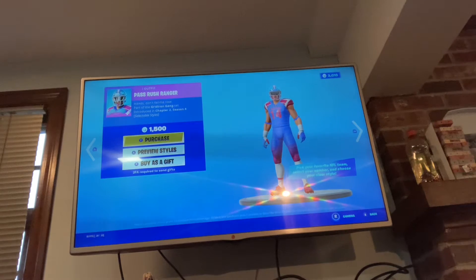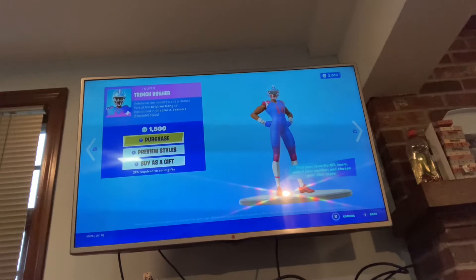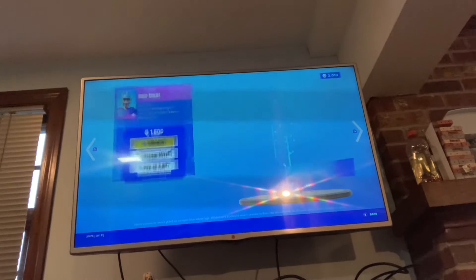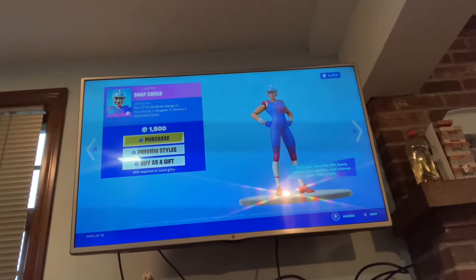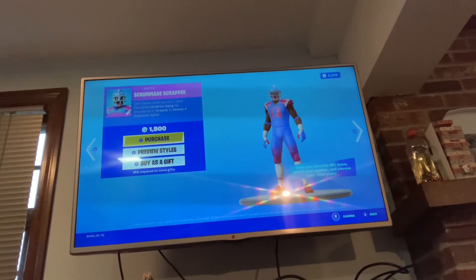Same thing with all the other ones. Pass Rush Ranger, Blitz Brigade, Red Zone Renegade, TD Titan. There's the Crossbar Crusher, Trench Runner, Formation Fighter, Snap Squad. Punt Paragon - what are these names?